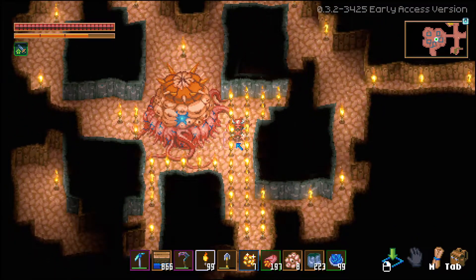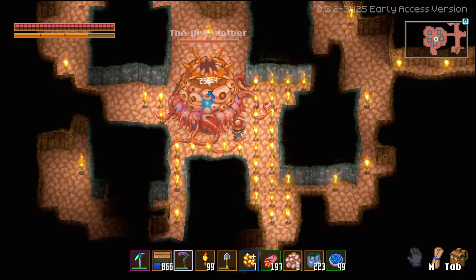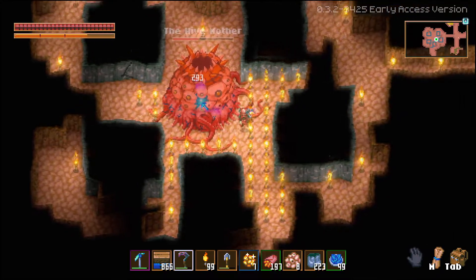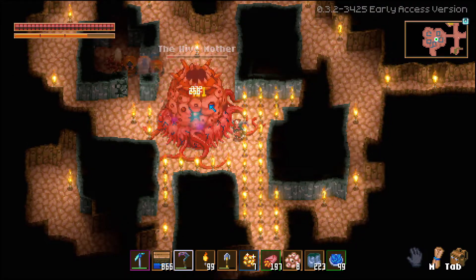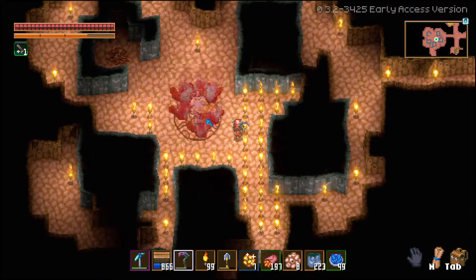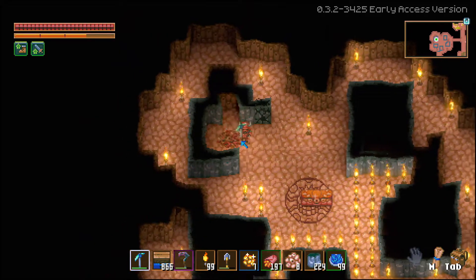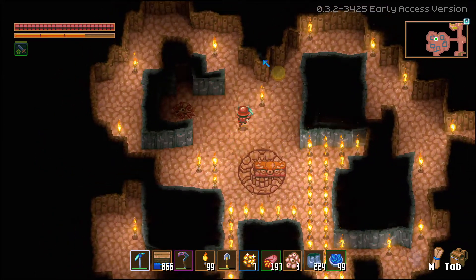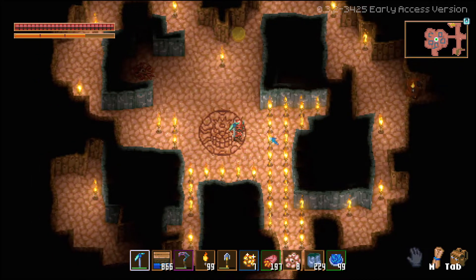Now we can start the fight. You just move around so the acid will not hit us, and the torches protect us from all the acid on the ground which will make a lot of damage. The adds can break through the walls on the top, but the hive mother is already down. As you can see, these walls will not hold these type of adds back, so if you have a scarlet pickaxe or something they can't break, you should use those walls because the adds cannot escape out of them.